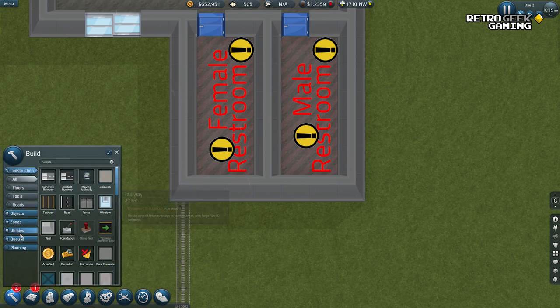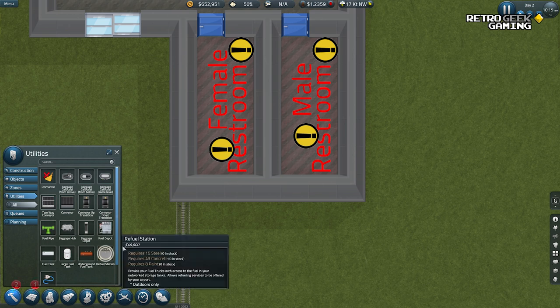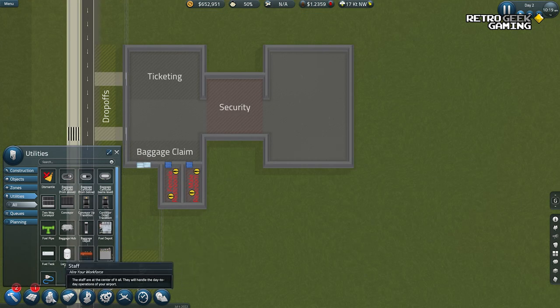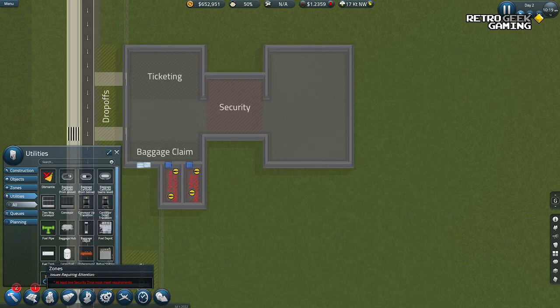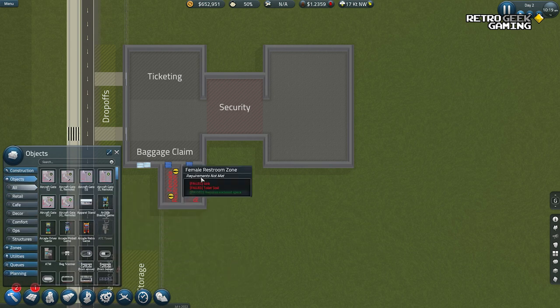I don't remember where anything is. Utilities? No, it's not utilities. Luckily we don't have to worry about the piping in this game. I want to show you another game that's all about piping. I'm too chaotic, maybe, for this type of game. Objects — yes, objects!